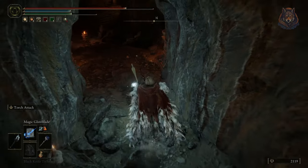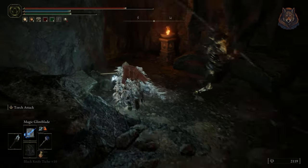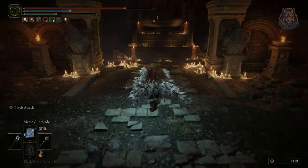Run past the guy with the bow and arrow and you'll reach a staircase. If you head up there is a giant dragon for you to fight — he's tough but he doesn't really drop anything decent so you can just leave him if you want to.